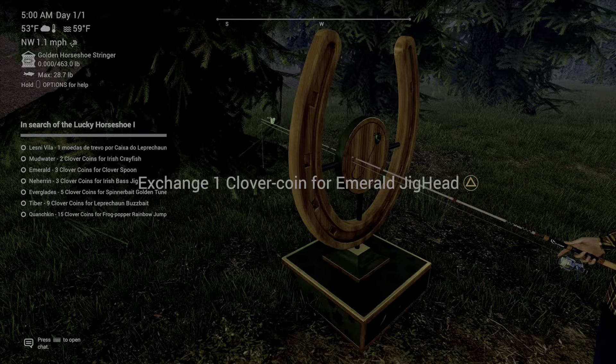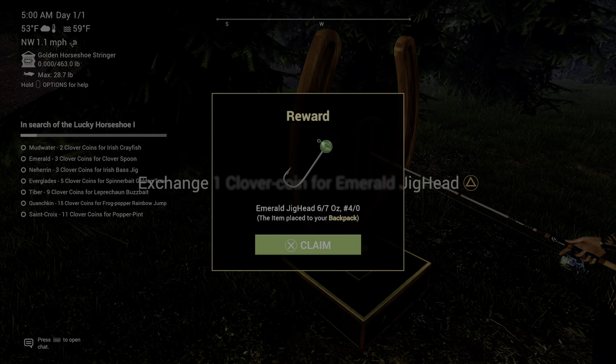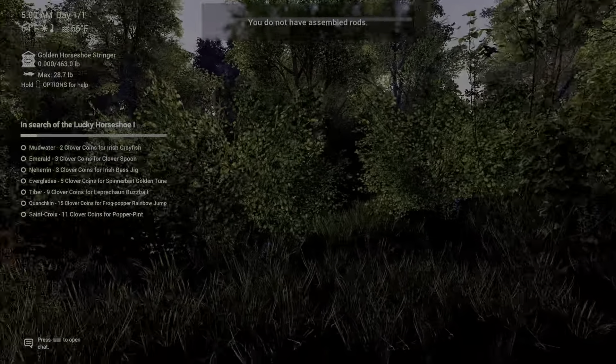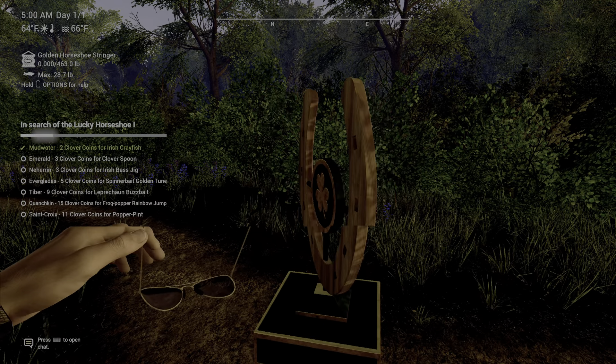At Leslie Villa, you spawn at the Gazebo in the Woods and the item will be right there. At Mudwater, you spawn at Last Songs of Summer, turn straight around, and the Irish Crayfish is right there.